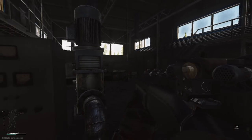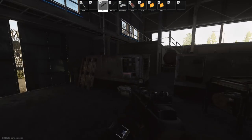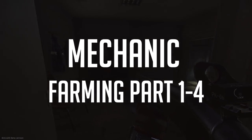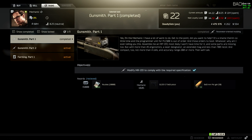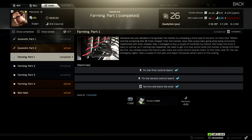Hey everybody, what is going on? This is Deli. Welcome back to another Escape from Tarkov task video. Today we are going to be talking about tasks farming 1, 2, 3, and 4. Before you can start the Bitcoin farming series of tasks for the mechanic, you need to complete the gunsmithing part 1 task at level 10. A video describing how to complete that task will be included in the description box below. Let's get started with farming part 1.